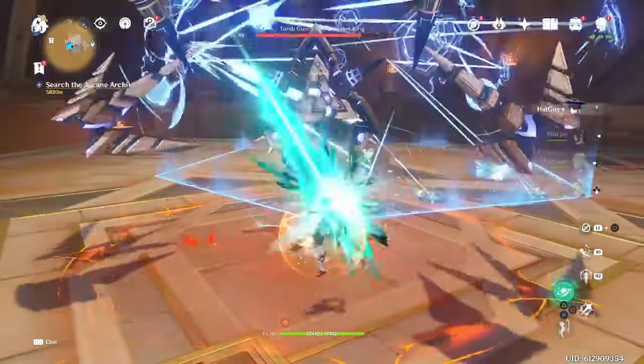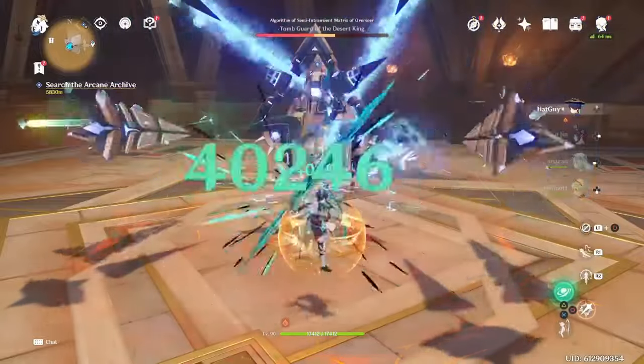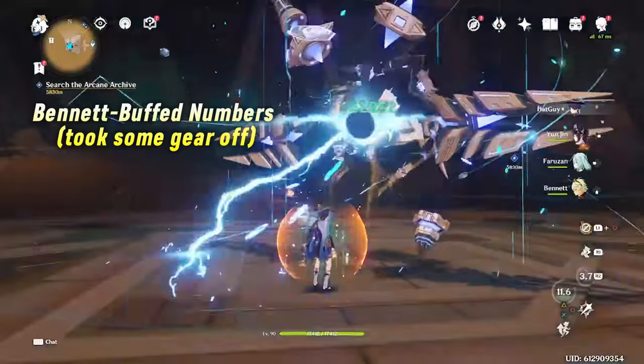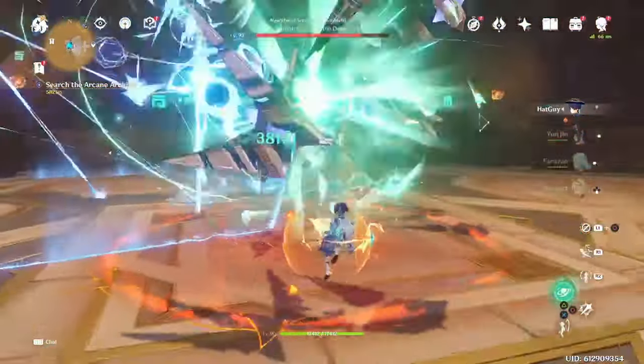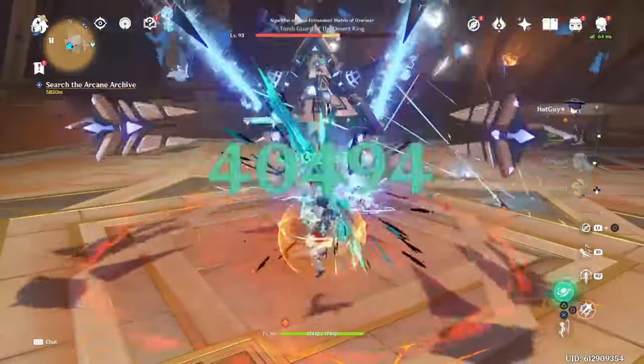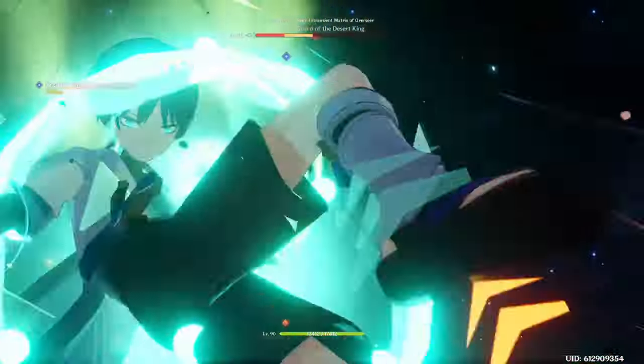For example, if you're using Yunjin and use her right after Bennett so that she procs crystallize, or are using Venti and use him after Bennett so that he snapshots and maximizes his own damage — since Wanderer's burst does snapshot, Wanderer would still get Bennett's buff on all his damage if he uses burst at the end of his skill rather than before.